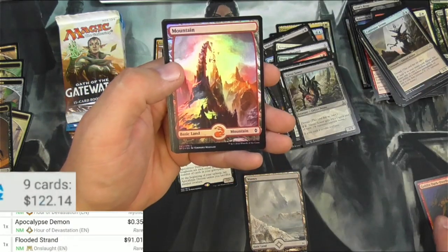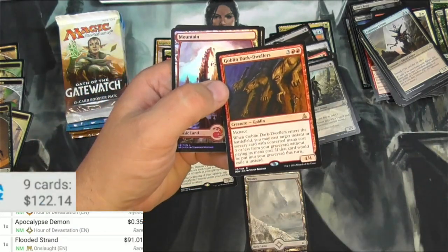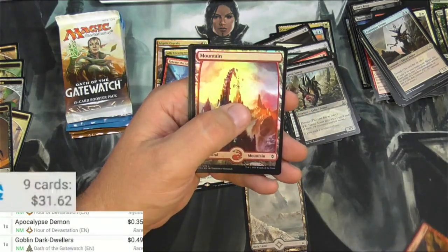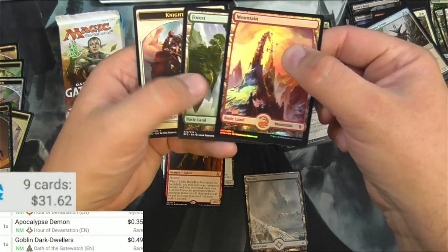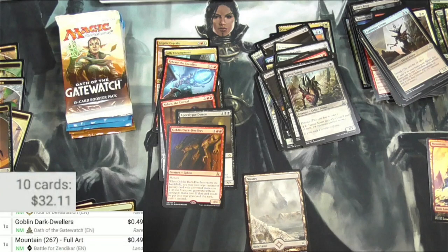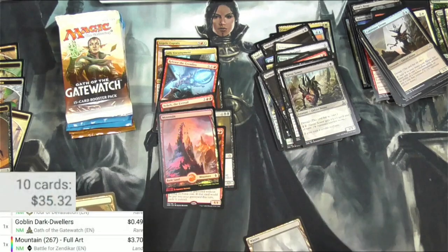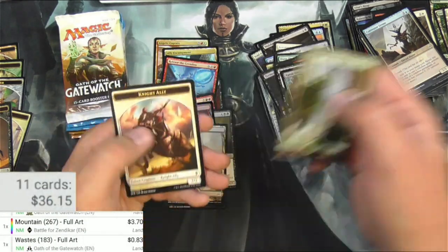So that's... is that a Floodestrand? I guess it's not — the scanner does that a lot, honestly. Huge difference. $0.49. Got a Full Art Mountain and a Foil. Let's see what it thinks about that — as a foil, it is $3. That's pretty good. And a Wastes — not bad either, $0.83.